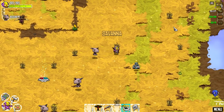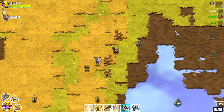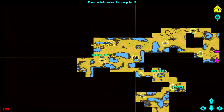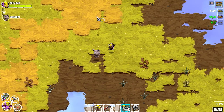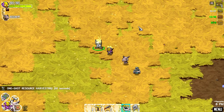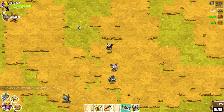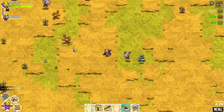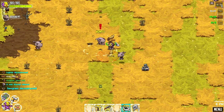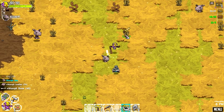Should be up here to the right. It goes right around this lake. All of the resources are gone here — one-shot resource harvesting. I got that and it just went to town. It's awesome. You just smash the things in one shot. I should make a better weapon.